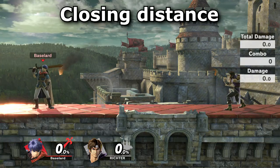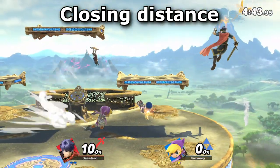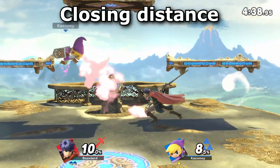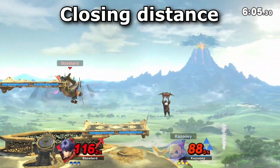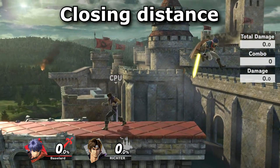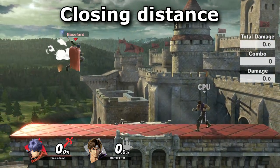Quickdraw on stage can be pretty good for whiff punishing or closing the distance between you and your opponent. Against projectile characters it's very useful to punish the startup window of their projectiles — examples being Link's boomerangs, Belmont axes and crosses, etc. Doing a full hop Quickdraw on stage can also be very useful to get to the other side more quickly than you otherwise would.